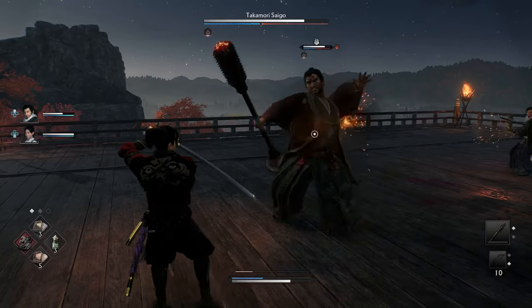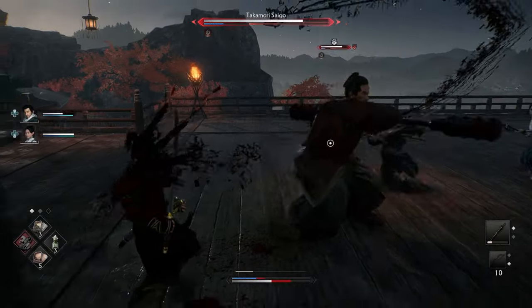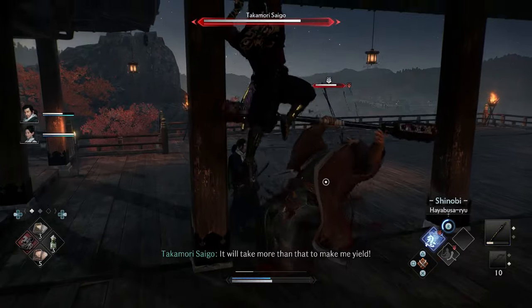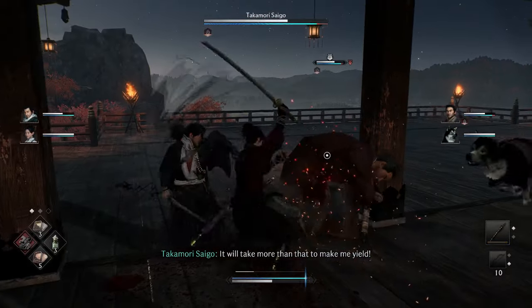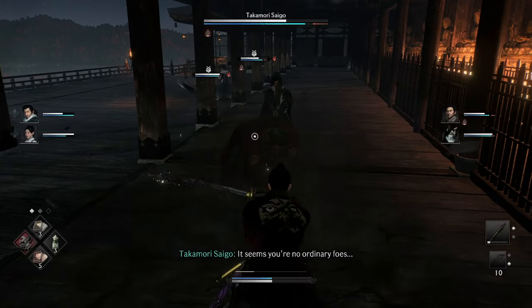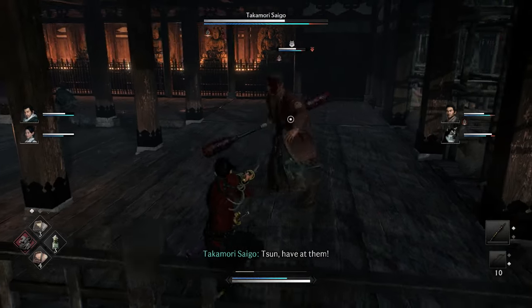Alright, let's try this again. You see he mixed up his red attack there. Now we parry that — okay, we got the stun, get the crit. Now the dog comes in; when the dog comes in just don't even worry about it. Most of the time your ally will take care of the dog, so just focus on Saigo.